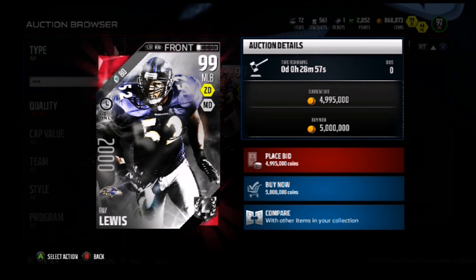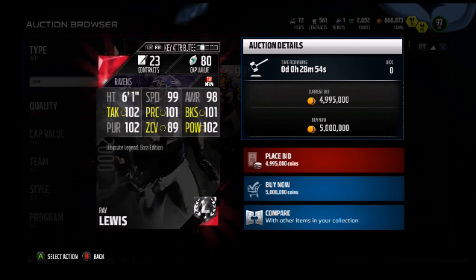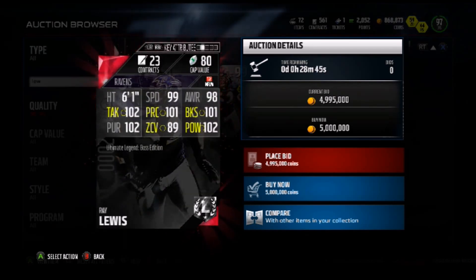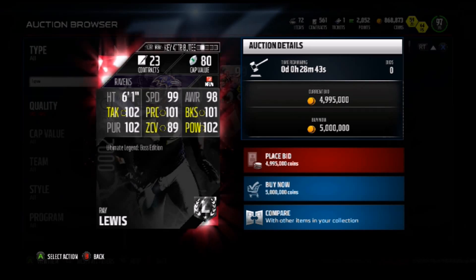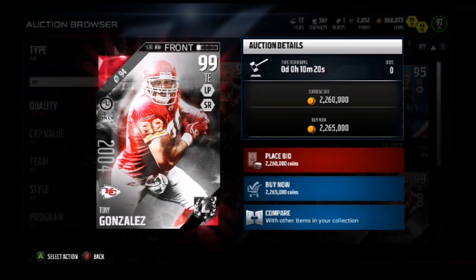Let's go ahead and take a look at this first card. We got 2000 edition 48 hour boss Ray Lewis. He's got 99 speed and 102 power. This is an amazing card just because of the speed alone. He could have 50 zone and everybody is going to be usering him. This is the best user card in the game with that 99 speed.